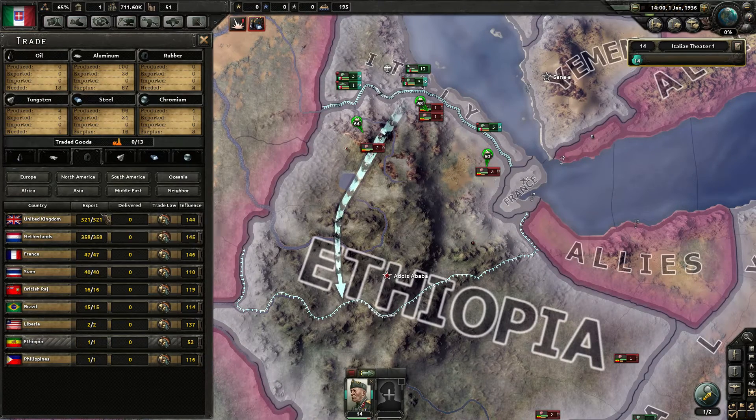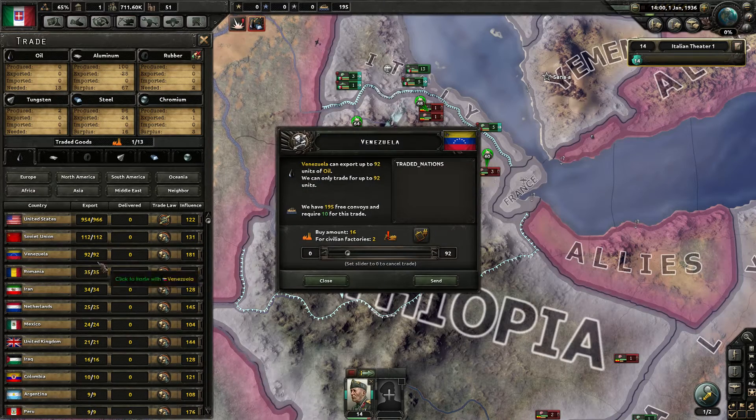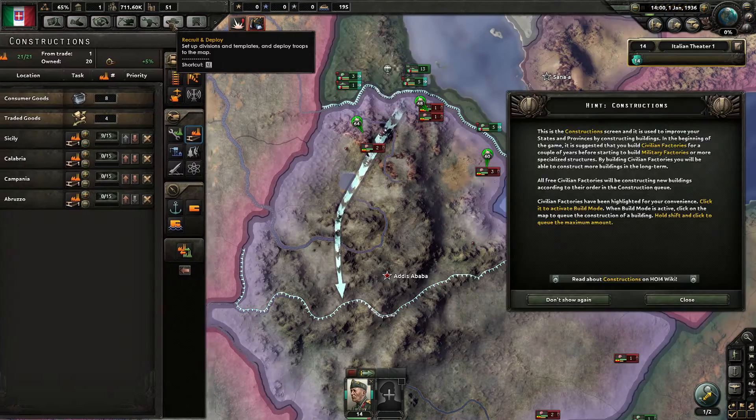Let's say we need rubber. This button says the amount that we need to fulfill, so we will have a surplus of 6 which is pretty good. Because we will be able to go up in production regarding rubber without needing to trade for more. We will do this and also trade with Romania, that's pretty close. The amount is how many factories to give away. So we will have a surplus on that too and we will also need tungsten. So we are giving away 4 civilian factories which is quite a lot when we have 21.